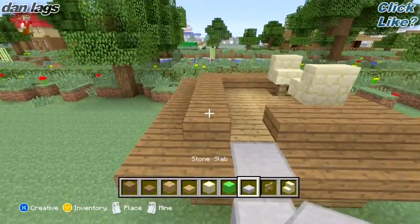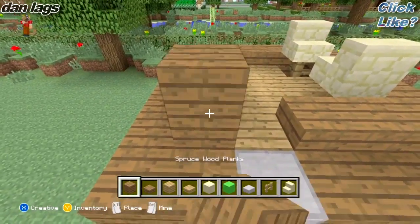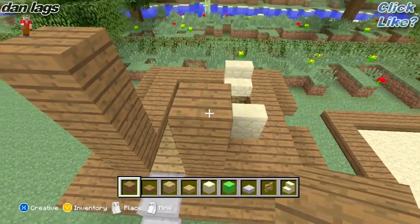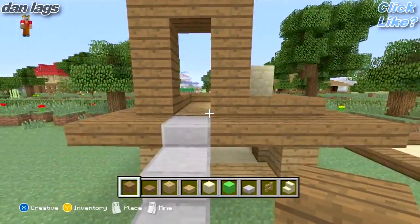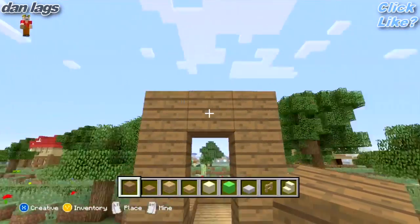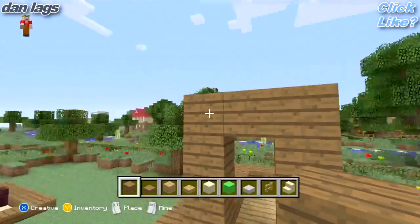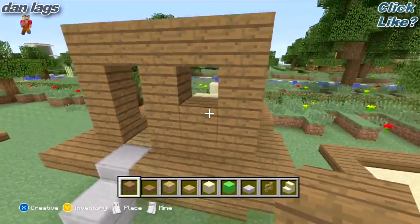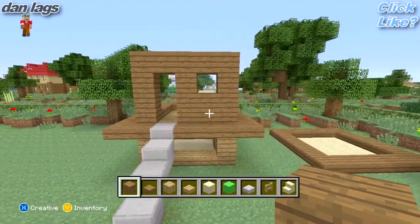So next thing we're going to want to do is fill this up a little bit, just go ahead and take it up a couple blocks. I'm not entirely sure how many blocks — I'm pretty sure it's like that. And then go ahead and just kind of make like a little archway — three up from this block right here, three up and then across. So there you go, now you have like a little front area.